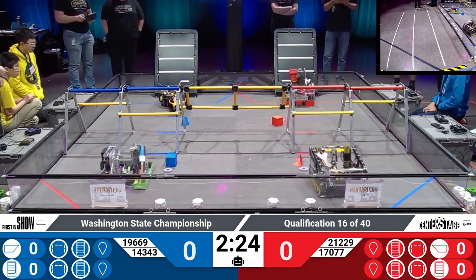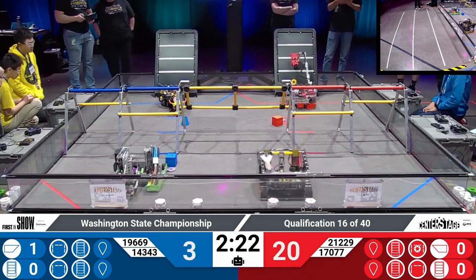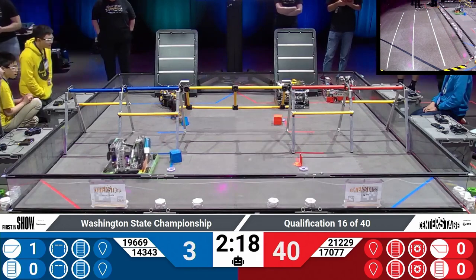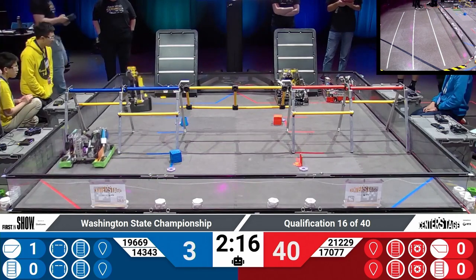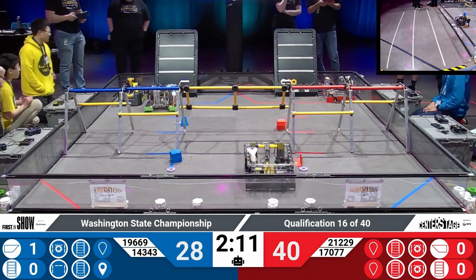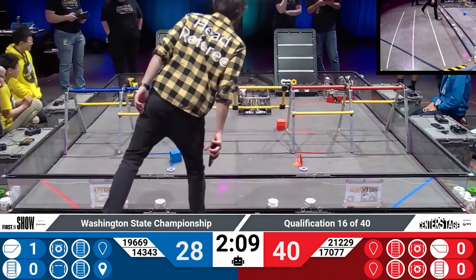All four robots moving here in autonomous. Both robots at the backside of the field looking to drop off some pixels. Just like one yellow pixel makes its way to the backstage there on the tile floor — one point or so, plus autonomous bonus there for the blue alliance. Free pixels up on the backdrop for red.